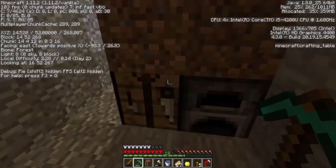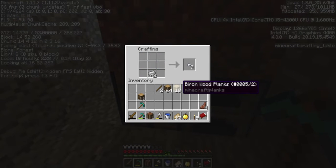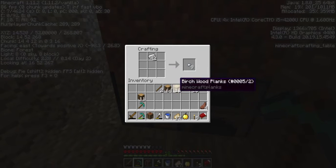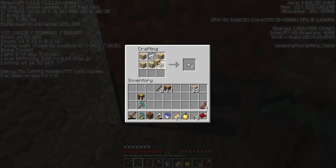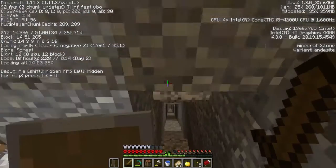Let's make ourselves a shield. I don't know how to make a shield. I'm doing this wrong, I'm sure. It's probably like this, isn't it? Yeah, there we go! I knew that was how you do it.